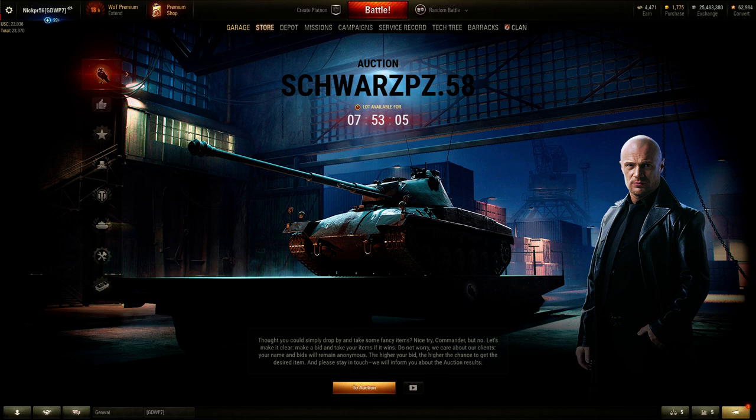For tonight's entry into the black market, we have the Scha-Panzer 58 — you know it as the Panzer 58 Mutz. This is the unskinned, or not special, version of this vehicle. I don't believe this one was offered last black market, which is really cool. It is a great tier 8 German medium tank of Swiss design, which is why it looks so interesting. It combines great mobility and firepower with decent armor for tier 8 — quite an excellent vehicle.